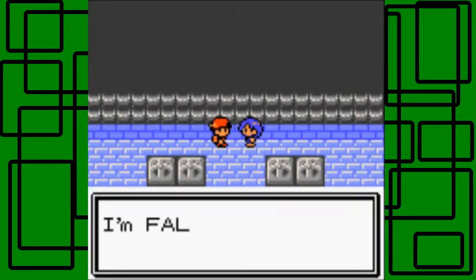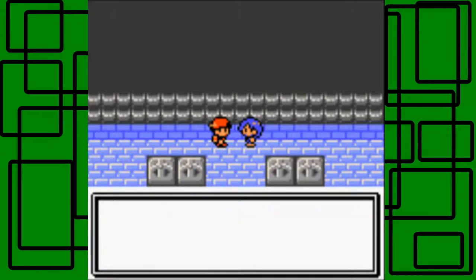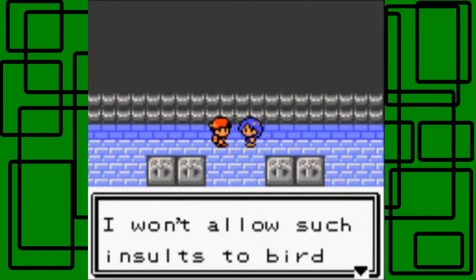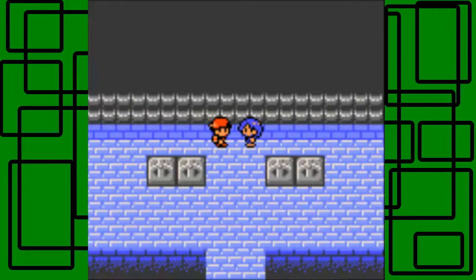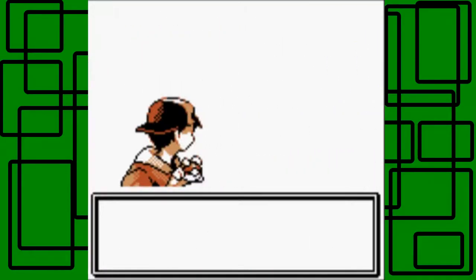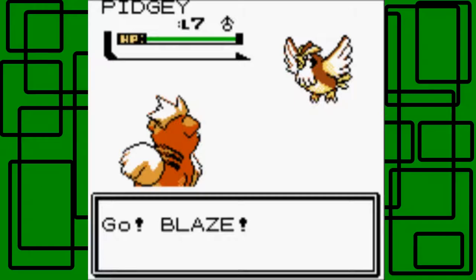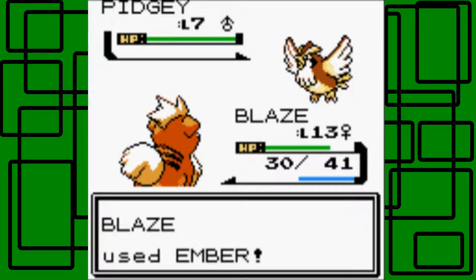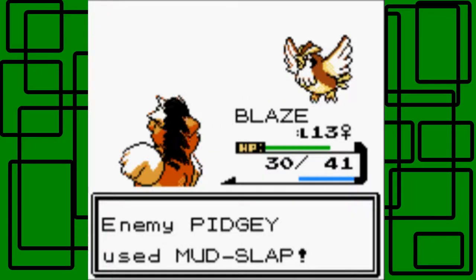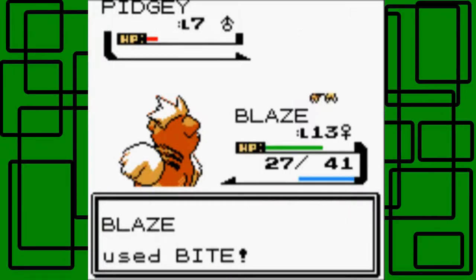Now let's take on Falkner right here. He says: I am Falkner, the Violet Pokemon Gym Leader. People say you can clip Flying-type Pokemon's wings with electricity, but I won't allow such insults to Bird Pokemon. I'll show you the real power of the Magnificent Bird Pokemon! Falkner has two Pokemon — a Pidgey at level 7 and a Pidgeot at level 9. The first Pidgey is level 7 male. Ember puts it in the red, then it uses Mud Slap on Blaze, lowering accuracy. We use Bite, which still hits.